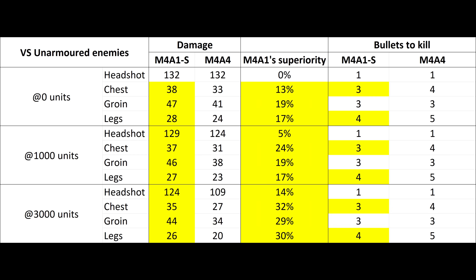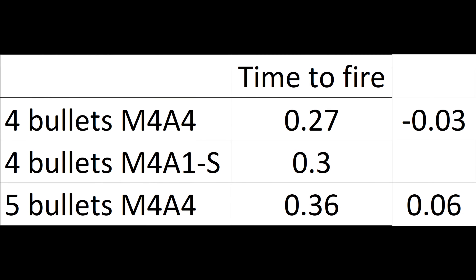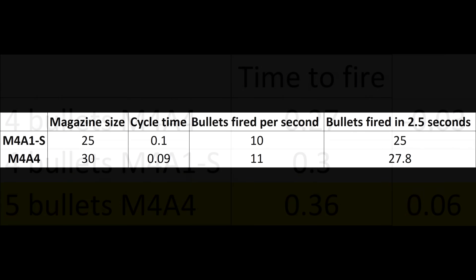Looking at unarmoured figures, the M4A1S always kills in 1 shot less on the legs, upper body, or arms. But it isn't quite as clear-cut as it seems: the M4A4 fires its bullets faster. It takes the M4A1S 0.3 seconds to fire 4 shots, but the M4A4 takes just 0.27 seconds — 30 milliseconds faster. However, if it takes an extra 5th shot to kill, the M4A4 will take 0.36 seconds, making it 60ms slower than the M4A1S. And then there's magazine size: the M4A1S has just 25 rounds compared to the M4A4's 30, and in the time it takes to fire 25 shots with the M4A1S, the M4A4 will fire almost 28 — nearly 3 more chances to hit an enemy.